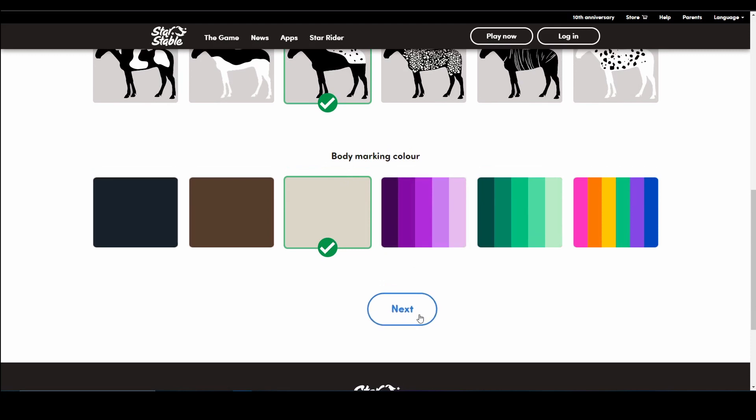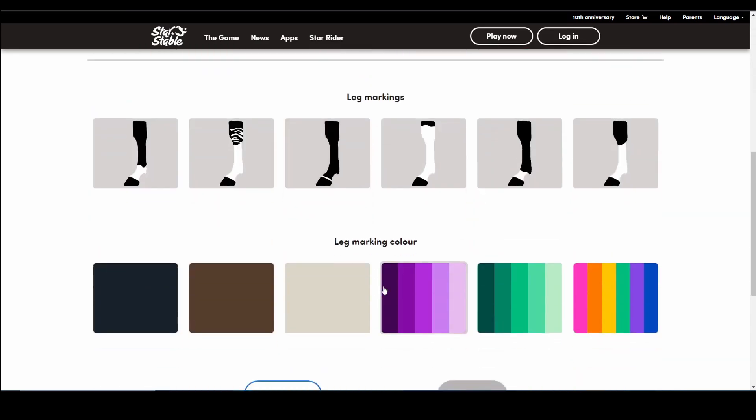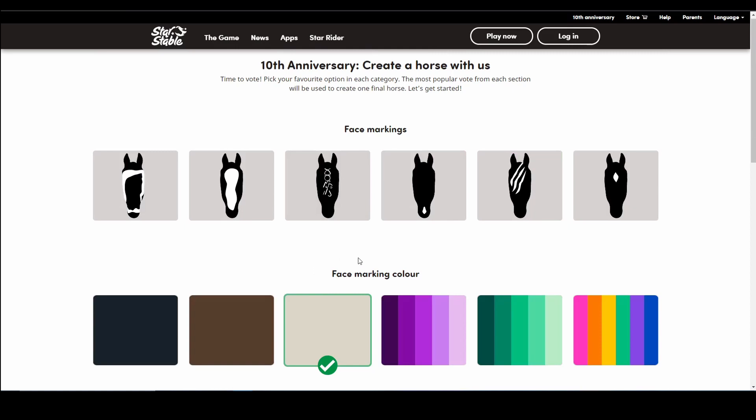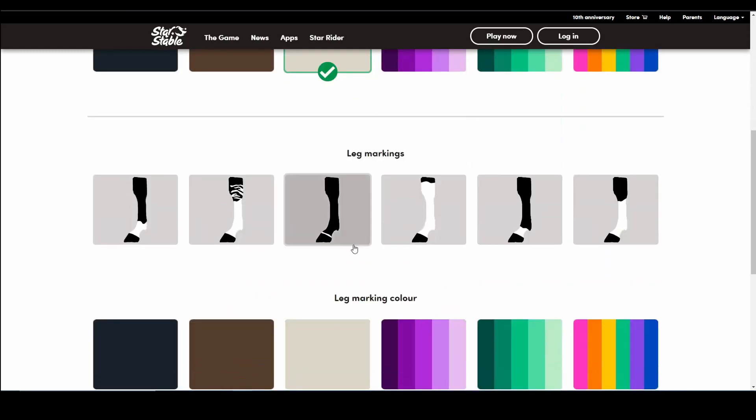Sorry, Delia is screaming about how happy she is! For face markings, I think we'll keep those white as well, otherwise it might look weird. Oh, I quite like that — the markings make it feel a bit different. For leg markings, let me think about this.